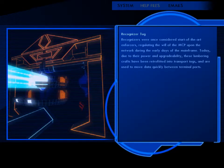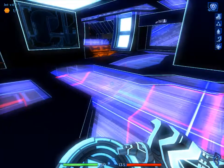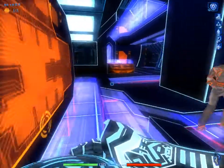Recognizer Tug. Recognizers were once considered state-of-the-art enforcers, recognizing the will of the MCPM on the network during the early days of the mainframe. And now they're just transporting Tugs. You ever seen that kind of pattern before — something that was once built for the military becomes repurposed for civilian use?